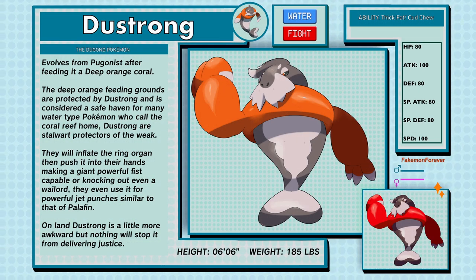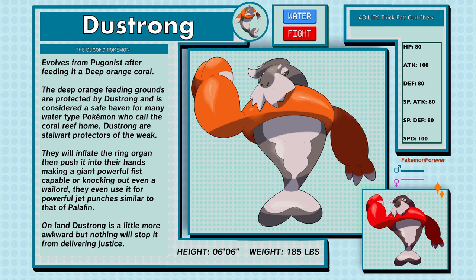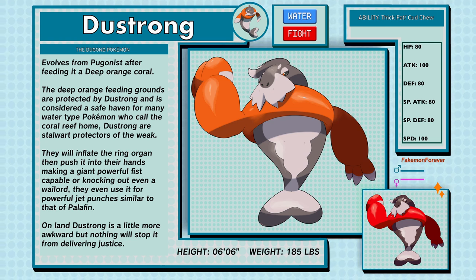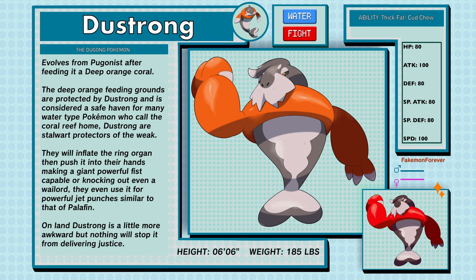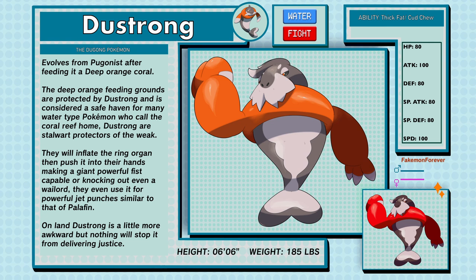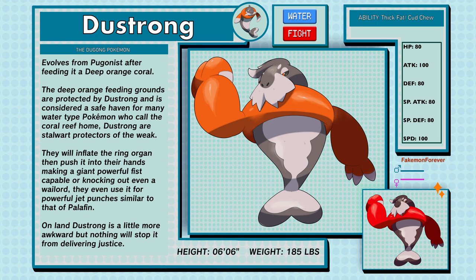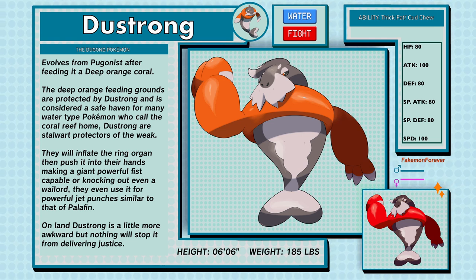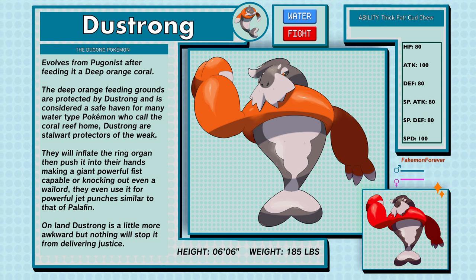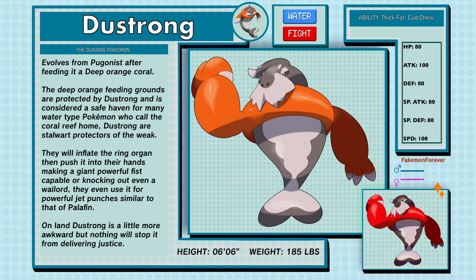Doostrong, the Dugong Pokemon, a Water and Fighting type, evolves from Pugonist after feeding it a deep orange coral. The deep orange feeding grounds are protected by Doostrong and are considered a safe haven for many water type Pokemon who call the coral reef home. Doostrong are stalwart protectors of the weak. They will inflate the ring organ then push it into their hands making a giant powerful fist capable of knocking out even a Wailord. They even use it for powerful jet punches similar to that of Palafin. On land, Doostrong is a little more awkward but nothing will stop it from delivering justice. Doostrong's abilities are Thick Fat and Cud Chew.